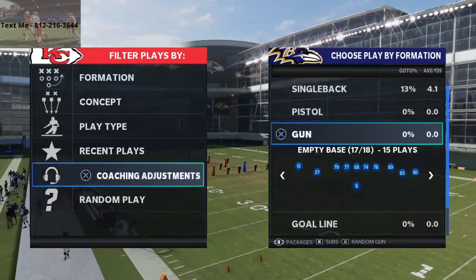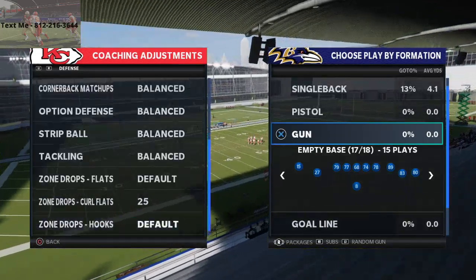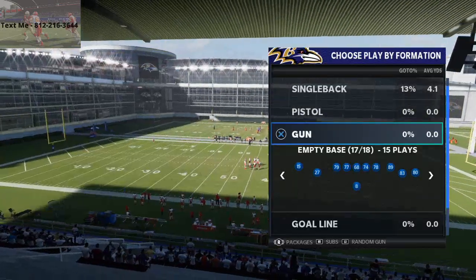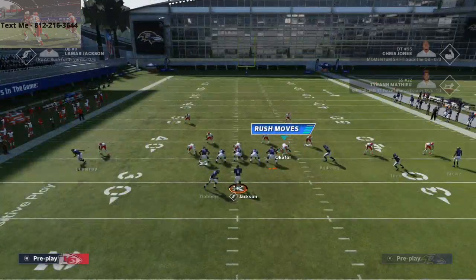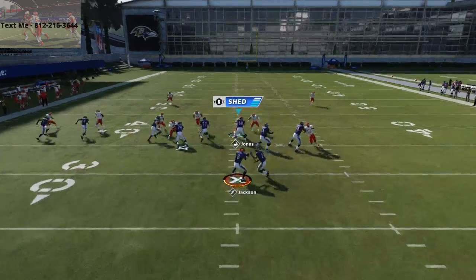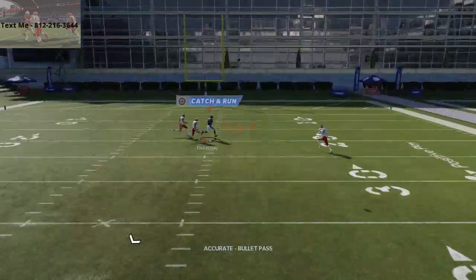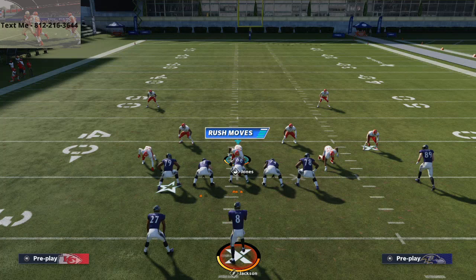Now I'm going to go into coaching adjustments and drop the curl flats back to 25 yards — that's what everybody likes to do. I'm going to go back into dollar 3-2-6 cover two man. One other thing you want to check from time to time is to flip the play. I want to see: is it a speed situation? Is it a matter of the fact that Marquise Brown is just 97 speed — is that why he's able to beat his man? And you'll see that even DuVernay kind of beats his guy by a decent amount.